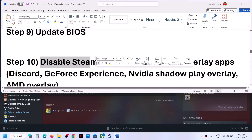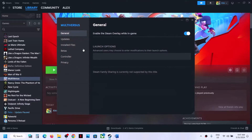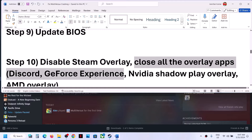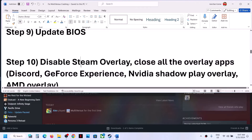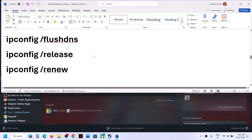The next step is to disable the Steam overlay. Right-click the game, select Properties, and turn off the option that says Enable the Steam Overlay While In-Game. Also close any other overlay applications such as Discord or GeForce Experience, then launch the game.